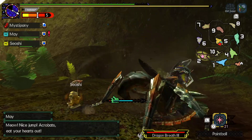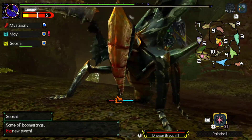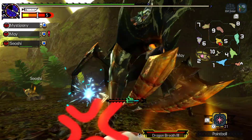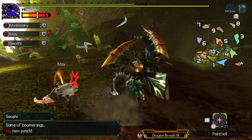It's not trying to knock me off at the moment. Cats are doing a nice job of helping me knock it down. I remember in Four Ultimate when they introduced the mounting mechanic, that other people attacking could actually knock you off if it staggered the monster at all.